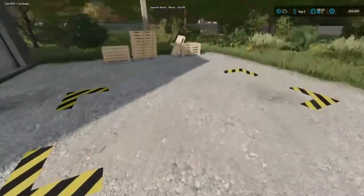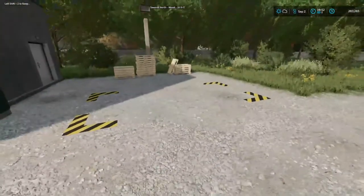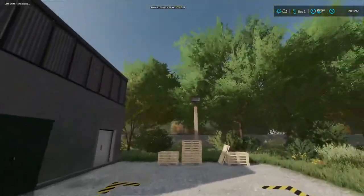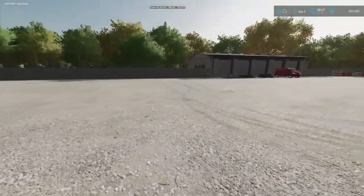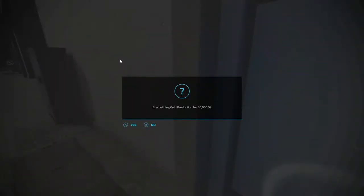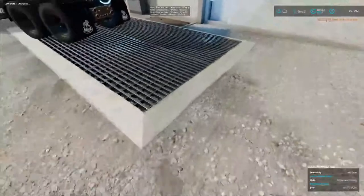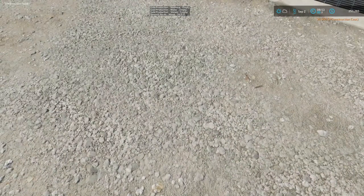Why not, right? I think the gold is put here. There's the pallets. Got a nice bright light on it. I'm going to go ahead and buy it, folks. We bought it. We now own stones, water, and methane.